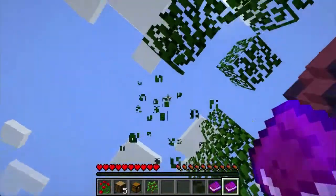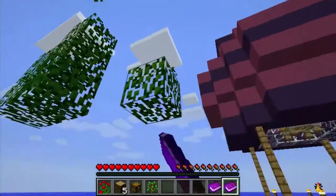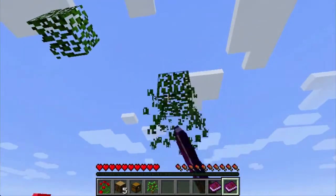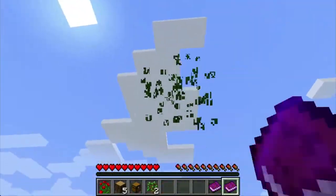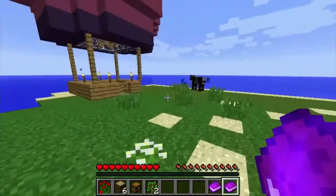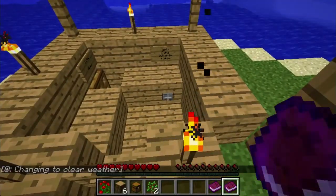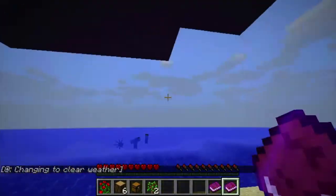I got a sapling — that's awesome! We'll just let this grow and see if we can get more saplings, because it's always great to have a couple. I'm gonna try editing this in Adobe Premiere Pro. Oh, there are the cows we gotta use — three cows and a bunch of squids. Oh, 'clear weather' — it's always nice.